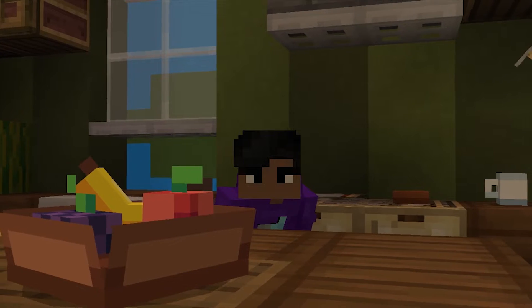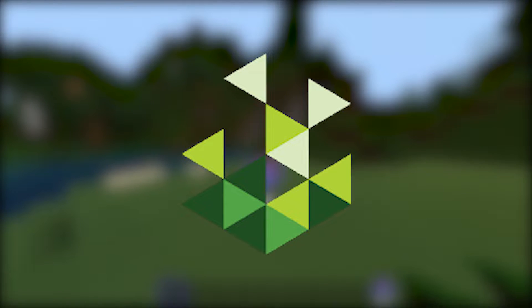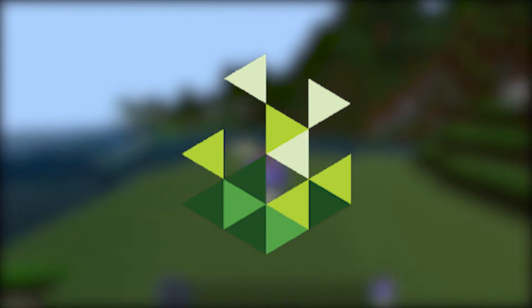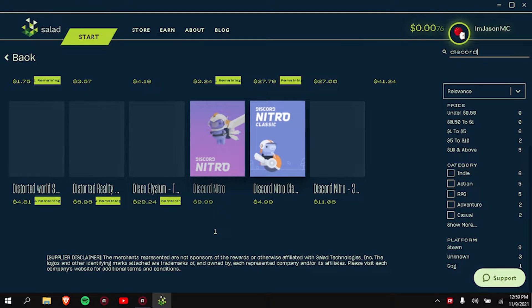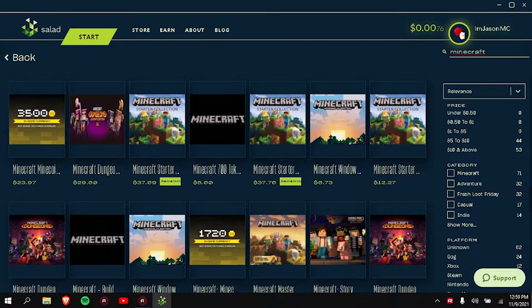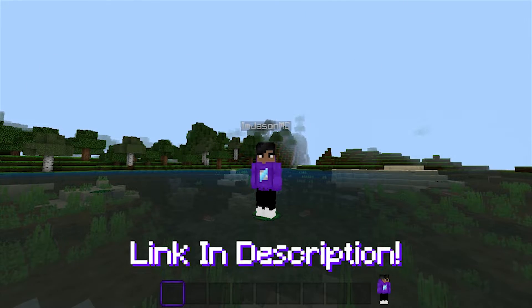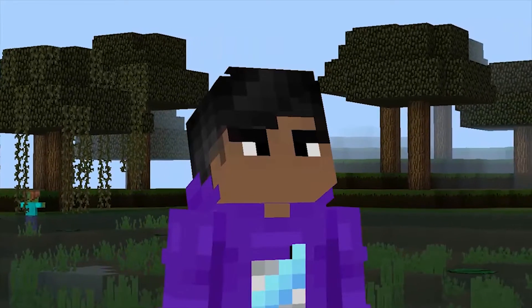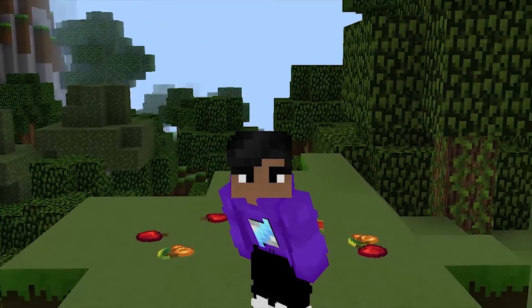Before we get into it, let's check out the sponsor of today's video. Our sponsor is Salad, which is a PC service that allows you to earn rewards through crypto mining with the power of your PC. You can get rewards like Discord Nitro, a Minecraft account, and all sorts of stuff. If you're interested, I'll leave a link in the description for you to download Salad, and if you use my promo code I'm Jason MC, you will get a sign-up bonus.